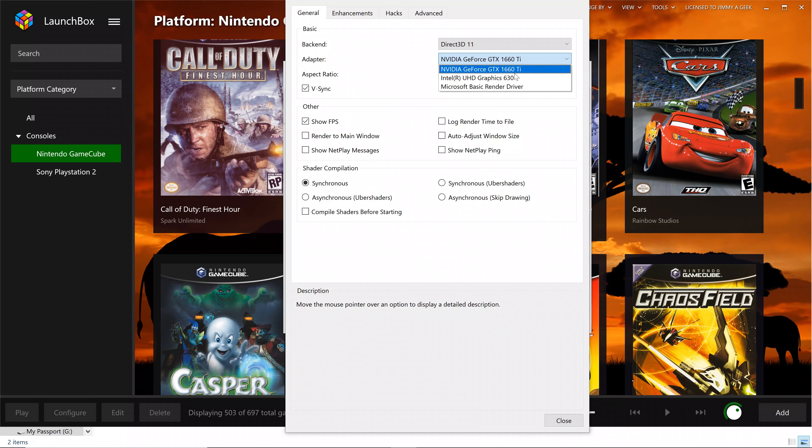For me both of them give me the same result. For the adapter, I'm using the dedicated GPU, which is the GTX 1660 Ti. If you are going to play games in 4K on the Dolphin GameCube emulator, I suggest you go with at least the GTX 1050 or GTX 1660 Ti or a higher graphics card, because it will help you play games smoothly.